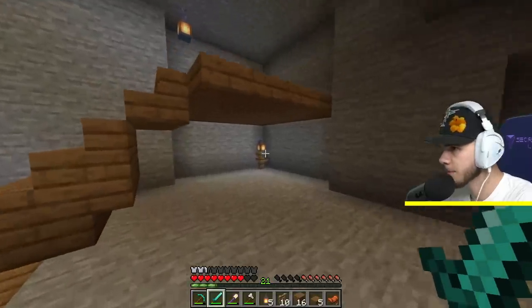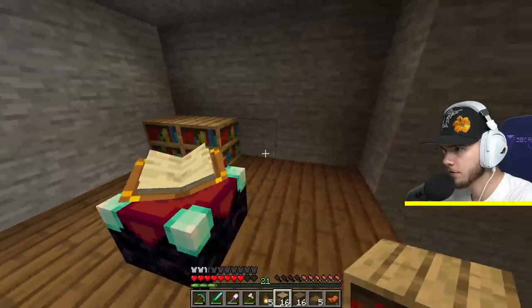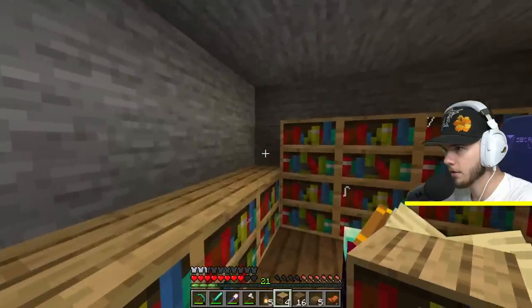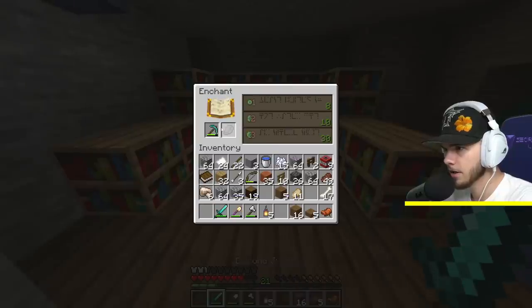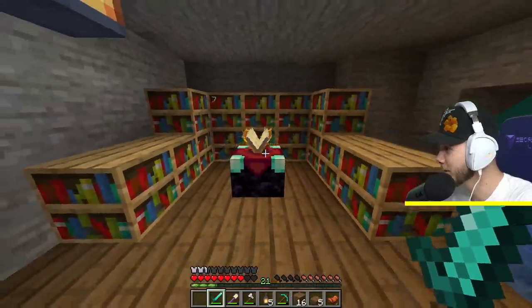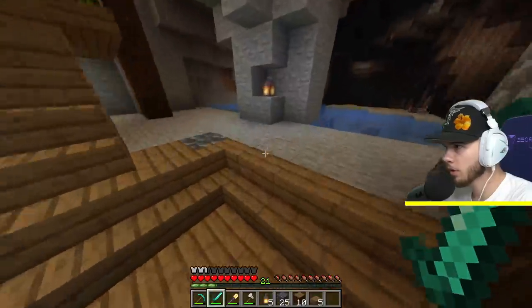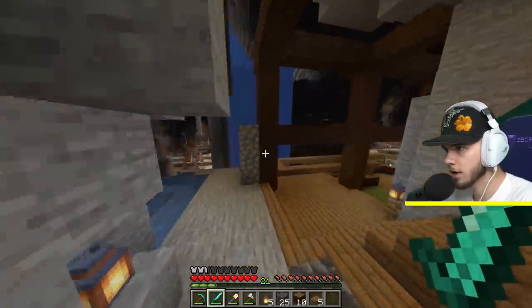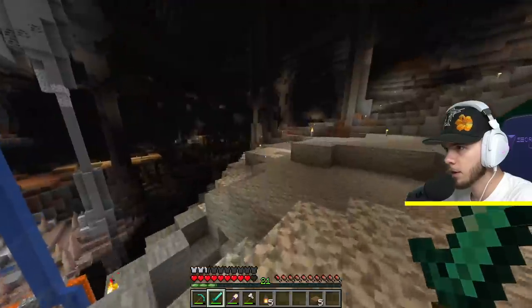So stairs need to go up another one, just like that. Then we'll do one more — enchantment table will be about right here. This will be the underside; we could have storage or whatever else. We need to put the bookshelves all the way around it. It's already 28 — yeah, what if we just go like that? Is that 30? Yep! And we got Silk Touch — that's pretty good. We'll have a little lantern hanging down from there.